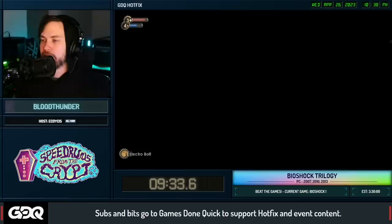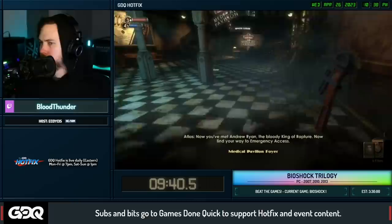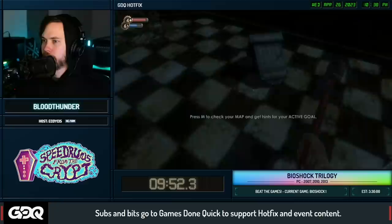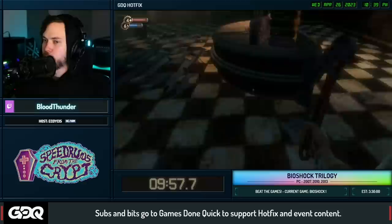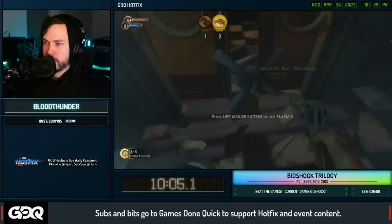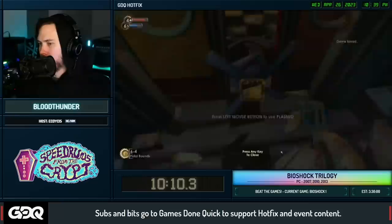We skip another 30-second cutscene and now we're on to Medical, one of the hardest maps especially nowadays. First we need to get this cash register set up - props become a real nuisance. There's a plasmid we're going to try to get here. We save because this splicer is very important and we don't want to lose her. There are actually two splicers over here and we only want to draw the first - we're going to look at the floor.